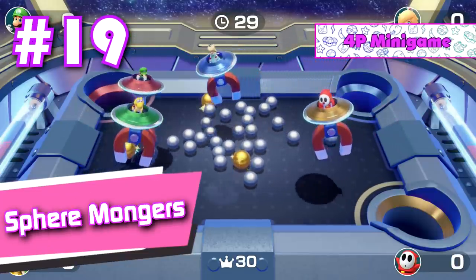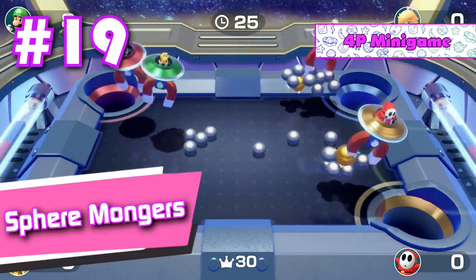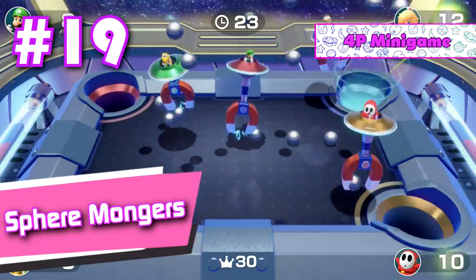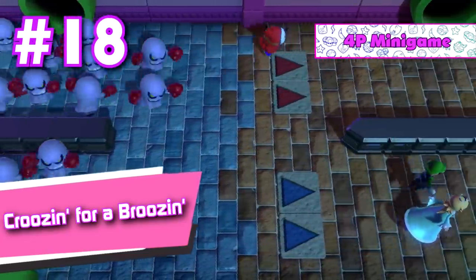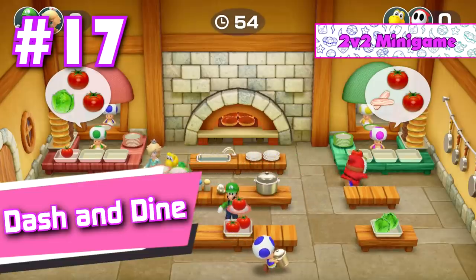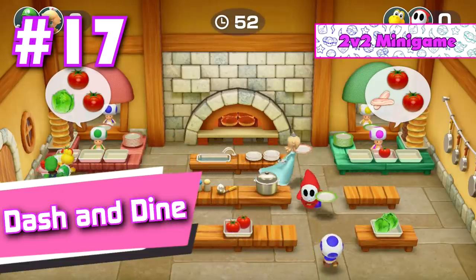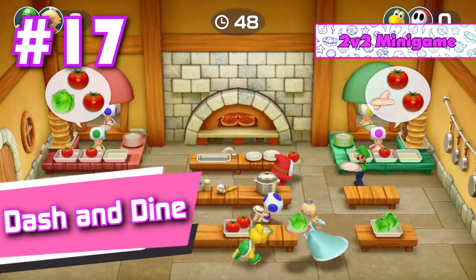Number 19: Sphere Mongers. I love how you can just steal the metallic balls from the other player's magnets while they're in the middle of transferring them to their own goal. Plus, it's a fun collectathon mini game in general. Number 18: Cruisin' for Bruisin'. A pretty fun endless runner mini game that gets a lot more intense the longer it goes on. Number 17: Dash and Dine. It does tend to end in a draw more often than a lot of the other mini games, but this one is extremely unique, original, and overall fun to play.